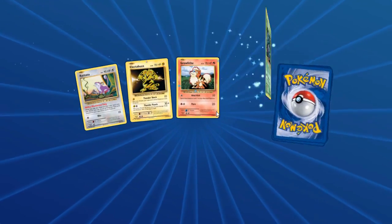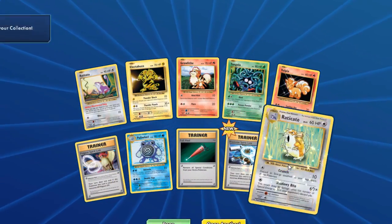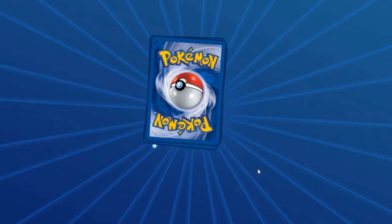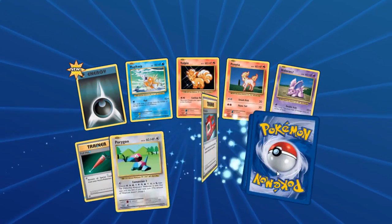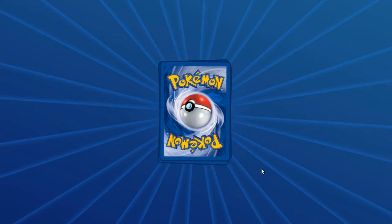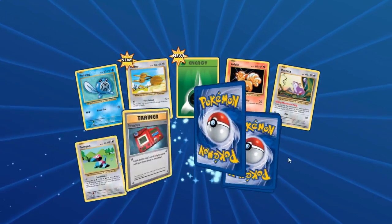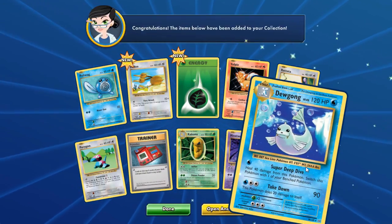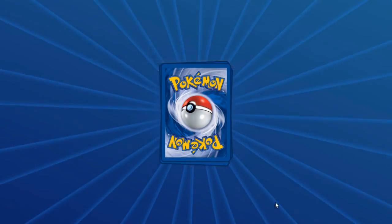Raticate — that's like Pokémon Go all over again. We only got seven packs to go and we've had some amazing luck. Come on, give us something good. Another Mewtwo and a Dewgong. At least we got a Mewtwo from that last pack.